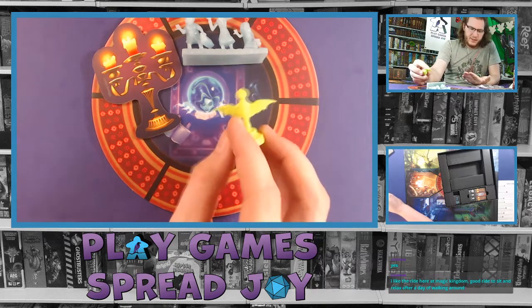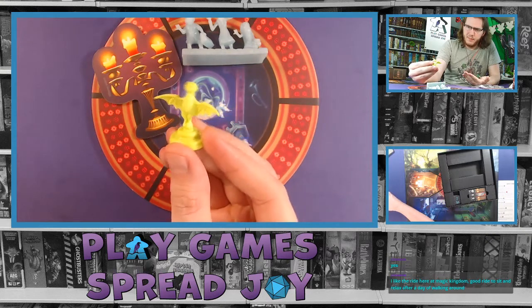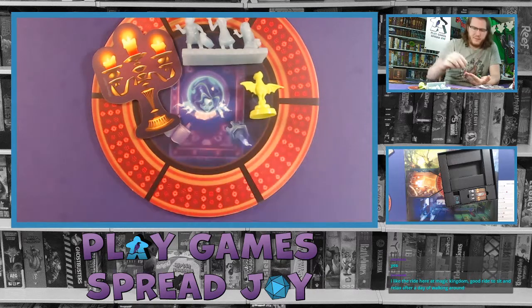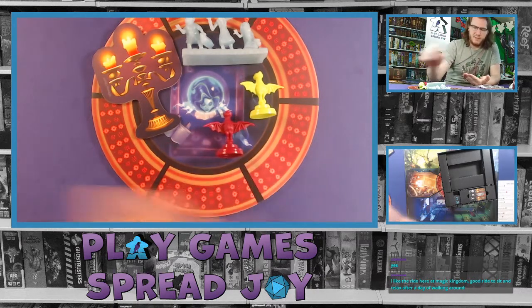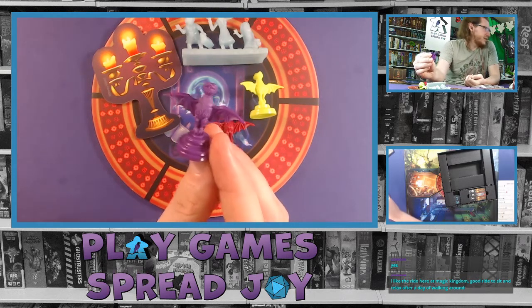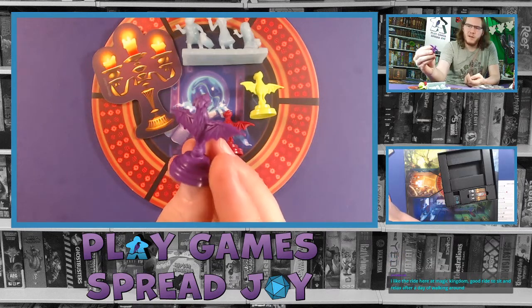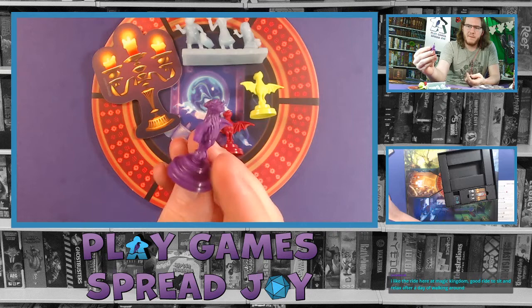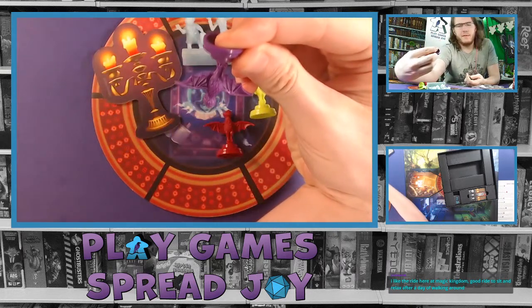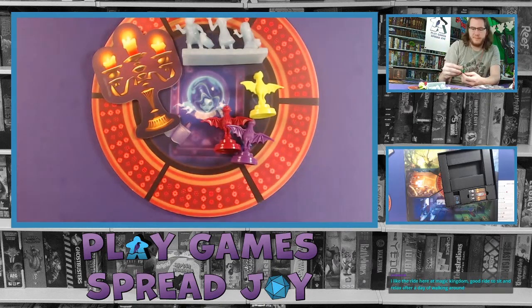It looks like each of these are essentially bats or little gargoyles — each of these are the same, just different in color. Some of these colors are going to show off that detail slightly better. Hopefully you can see all the texture they put into the wings and what looks like fur. I'm going to assume these are bats.